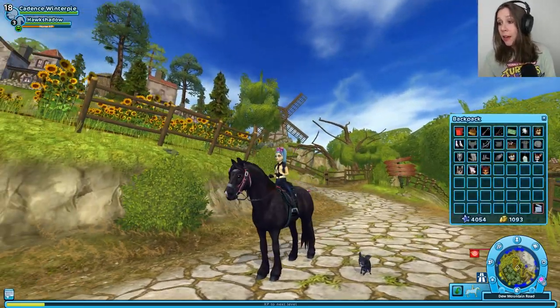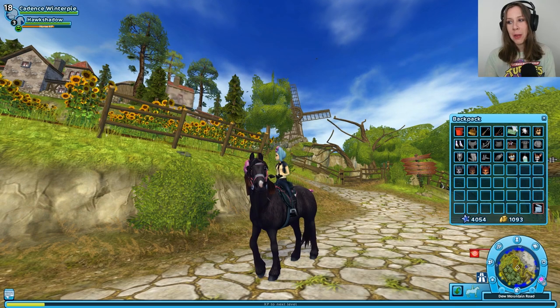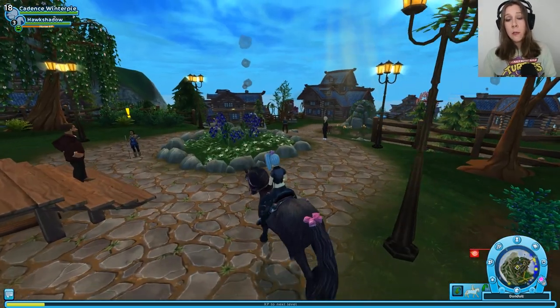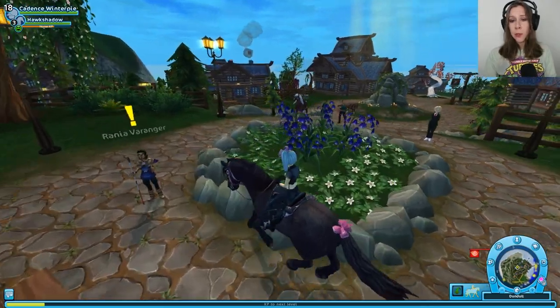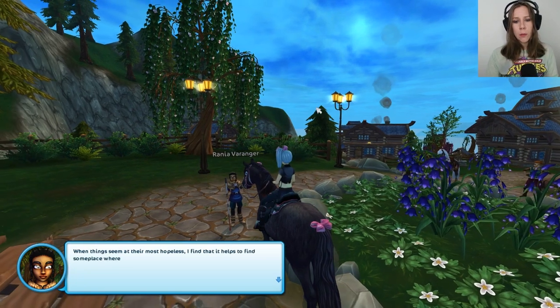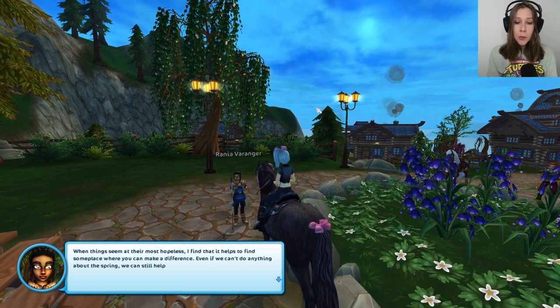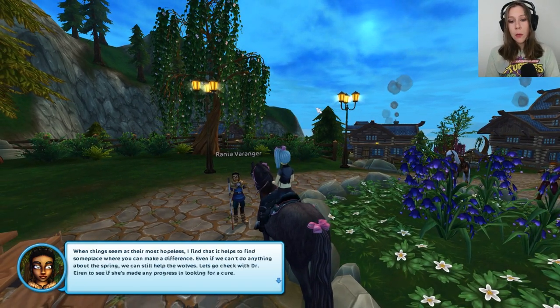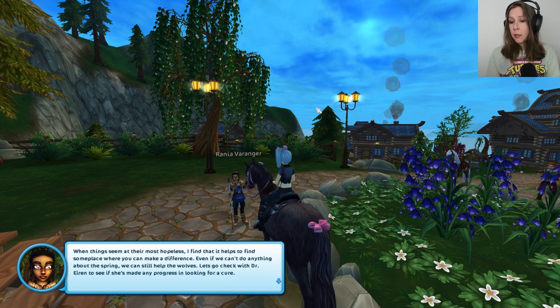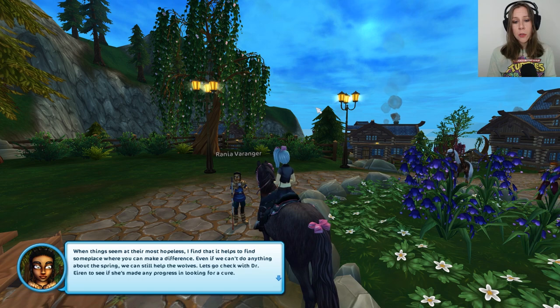I think we're going to stick with the terrier though, just because it reminds me so much of Cheese. Then we'll be on our way. I've headed over to Mistfall because it's been a while since we've been there — wanted to check in with Rania. She says when things seem at their most hopeless, it helps to find somewhere you can make a difference: even if we can't do anything about the spring, we can still help the wolves.